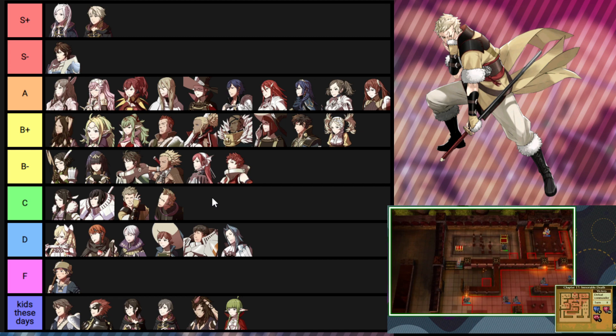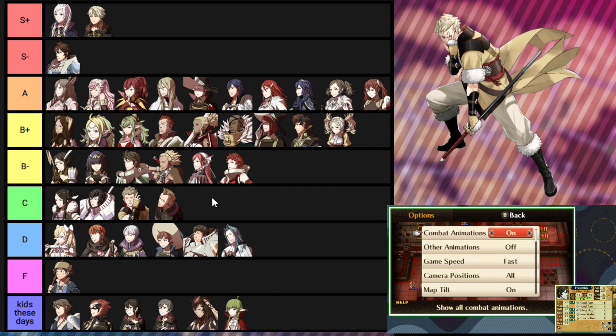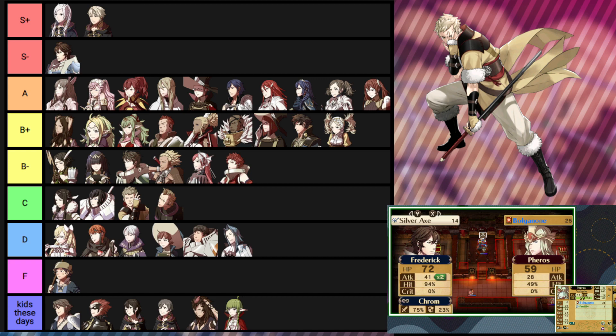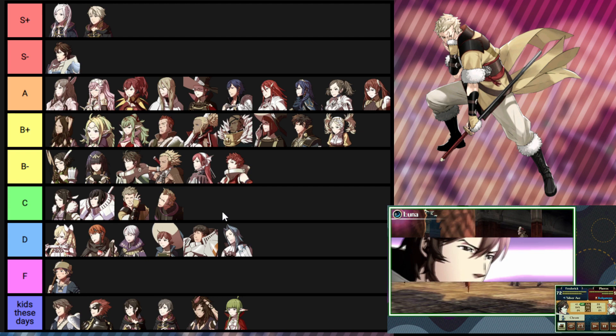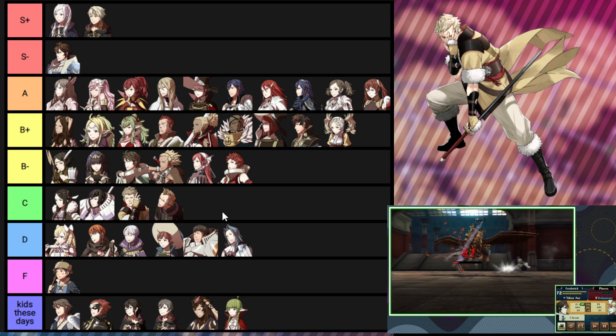I have one funny distinct memory with Owain in his joining chapter — I turned him into a dark mage and started Nosferatu tanking, but he fought the boss and needed the Nosferatu heal to survive. He got doubled and the boss hit him — he gave me like five thousand quotes because he was about to proc Ignis and Vengeance, but then he missed and died in true Owain fashion, forcing me to replay the whole chapter. After that though he was another broken unit, just like Laurent.